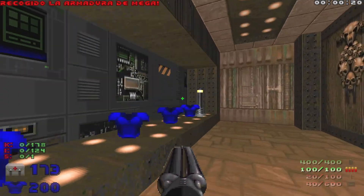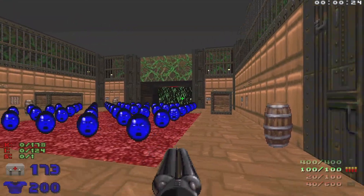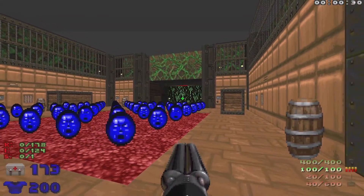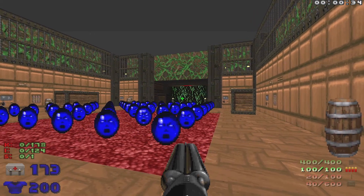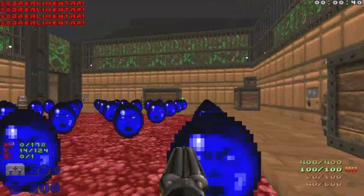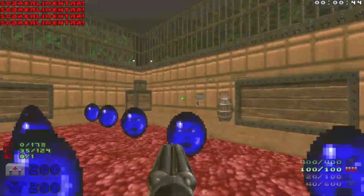We got a bunch of mega armors, and in the next room a lot of supercharges. The thing with this level is this is where the main health is. We do have some armor bonuses and health bonuses, but that is it for this level. We're going to try and get all the items too, so we're going to grab all the supercharges. Luckily we don't have to worry about the mega armors as they don't count towards the item count.